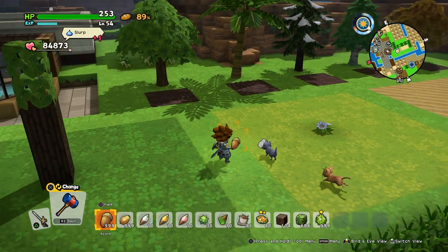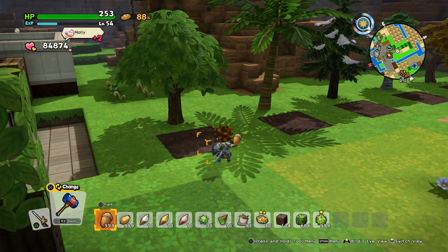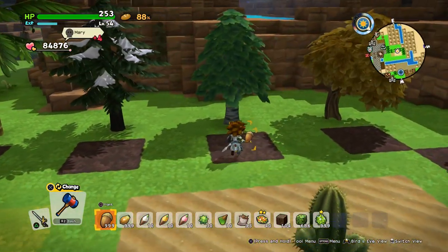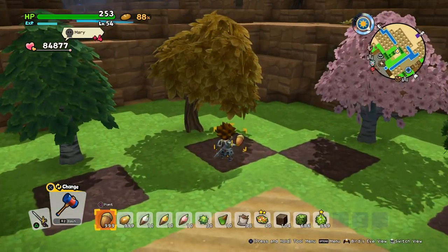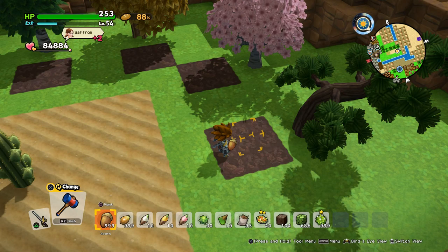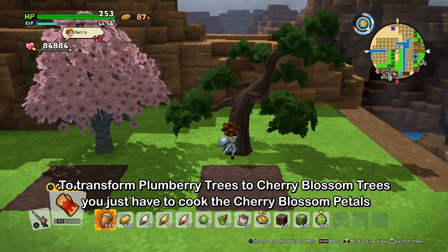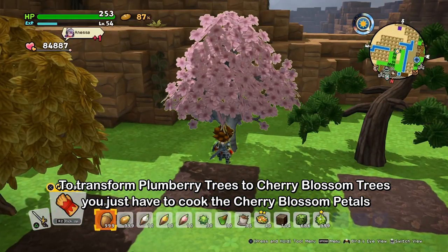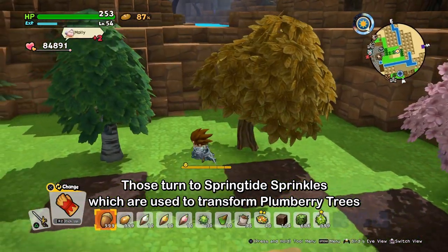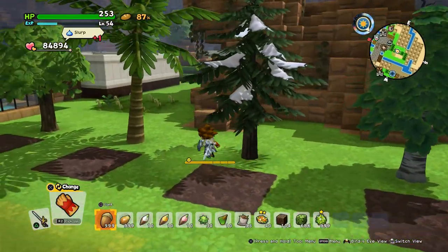We'll start with trees. For this you need acorns. Put down the tree you want to grow next to where you place the seed in the earth. I already used fertilizer so it grows five times faster. Here are two special trees — this one is very special because you can pick it up with your gloves, which you can't do with other trees.